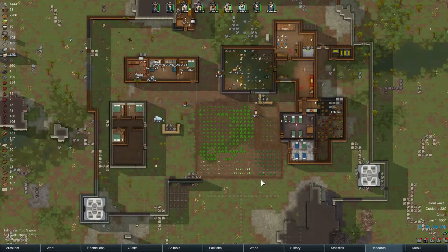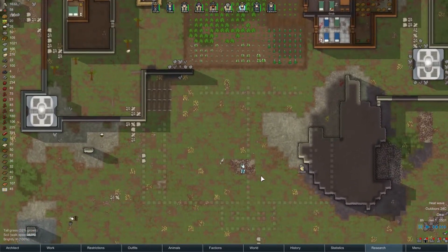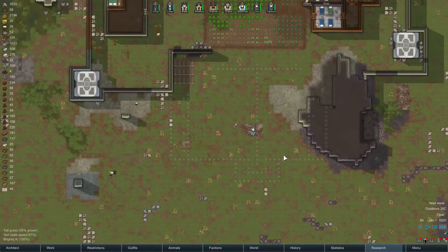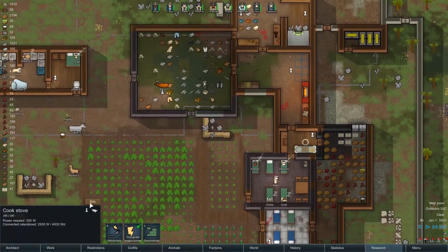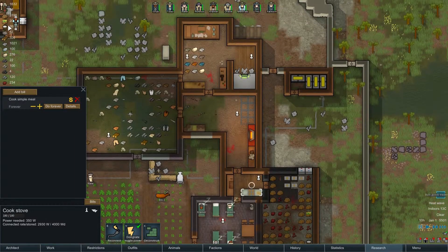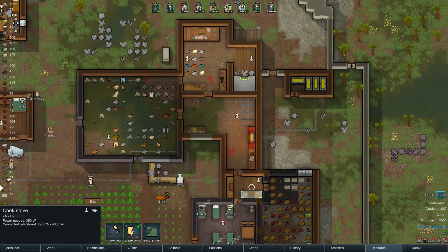Hello everybody and welcome back to Coco Blade's Rimworld Alpha 12. Welcome back to our awesome colony — I finally went and planned our defense perimeter. It's gonna take a long time before it's built properly but it is there. I was thinking we have you cook forever but we don't need that many meals for nine colonists and a couple of prisoners — let's do it until we have 25, should be good enough.